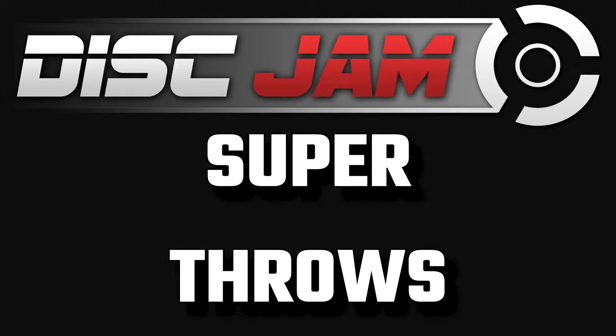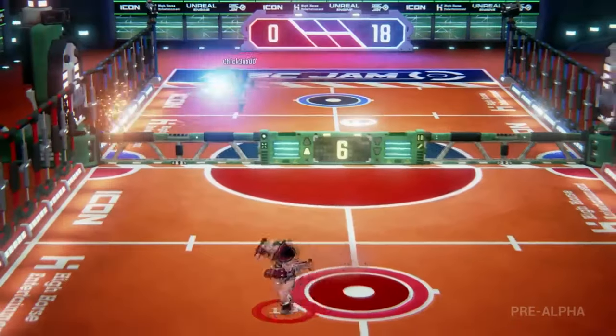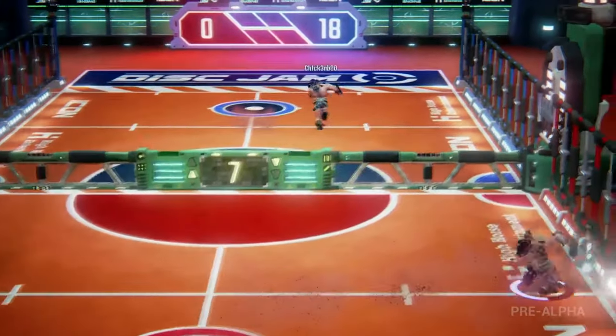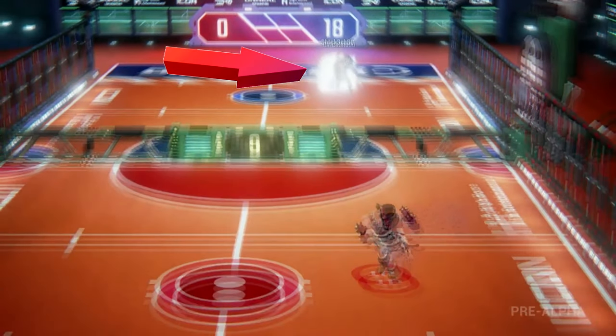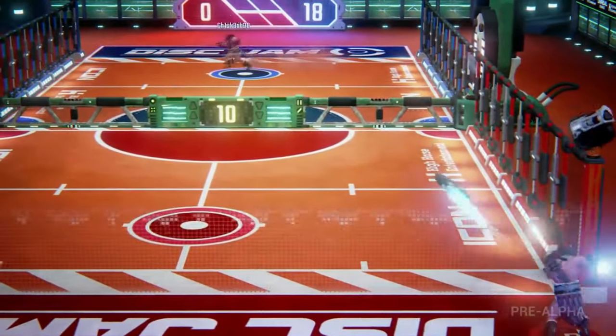One of the biggest questions that new players have is how to do super throws. The way that you do a super throw is if you block it up in the air, or if your opponent lobs it at you, a circle will appear on the ground. You can stand in that circle, and once you charge up enough before catching the disc, you'll be granted a super throw.